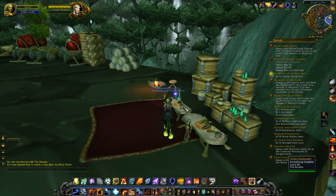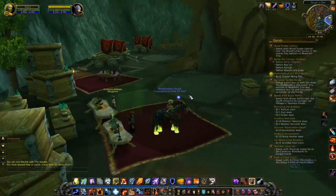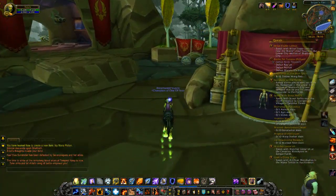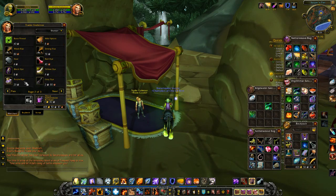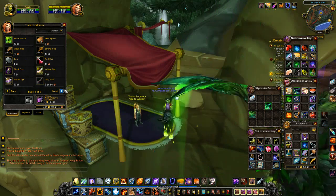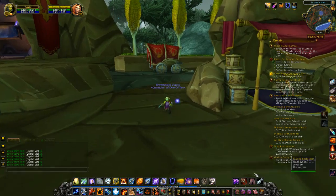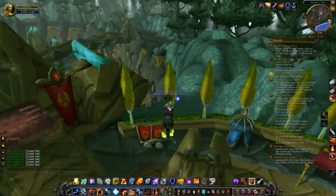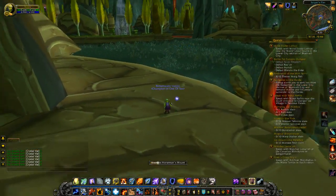Alright, let's find the alchemy lab. There are a lot of haggard war veterans around here wanting to give me quests, and I don't want to take them. I don't want to choose between Scryers and Aldor. There's a pet trainer here too. You can do all kinds of training here — cooking, herbalism, not yet. Alchemy — yes!